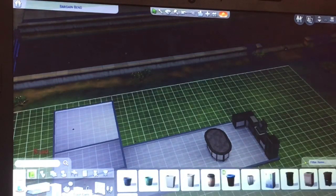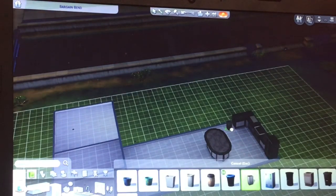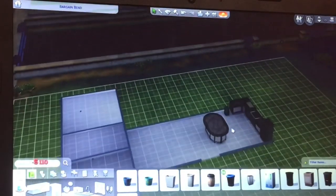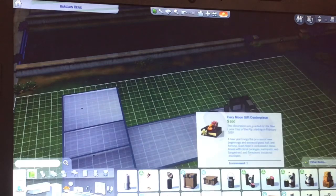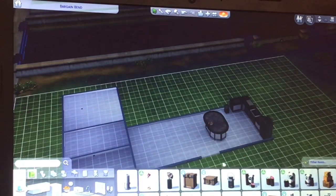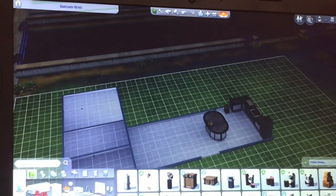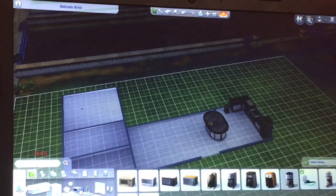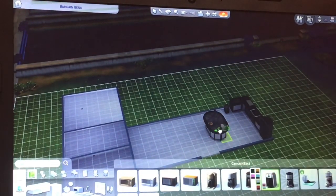We put the bin in — I normally forget to put a bin and have to add it later, but I did put it in. We put a fruit bowl on there just to decorate. We turned the island into the dining table because we didn't have enough room for a separate one, since we had to fit the lounge and the TV. So we put the coffee machine there too.